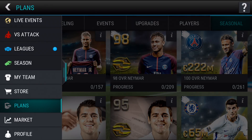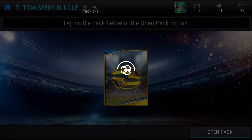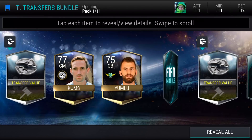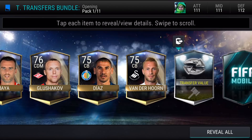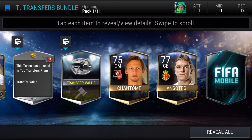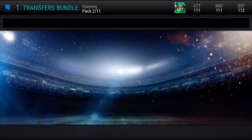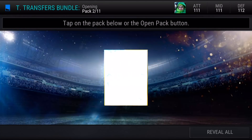So let's open a bundle and see what we can get. We get 10 of these top transfer packs and a topper which contains a guaranteed contract and 20 extra top transfer tokens. We can get transfer values, contracts, players, gold or elite contracts. In this first pack, we just seem to be getting these transfer values — that is not a good start, because these are the ones you can just grind out playing versus attack.